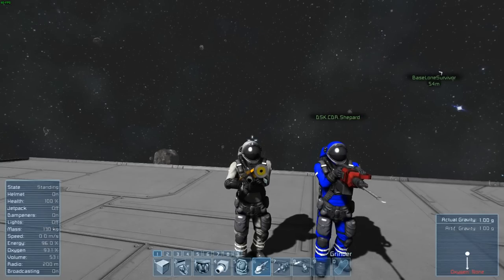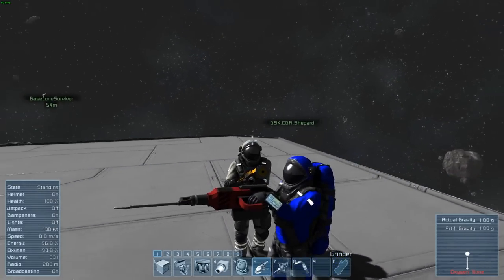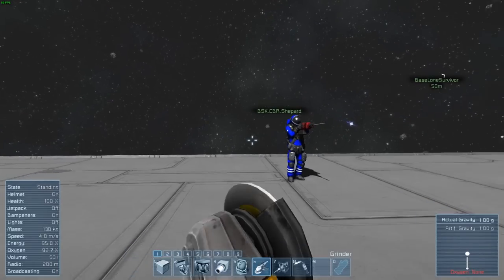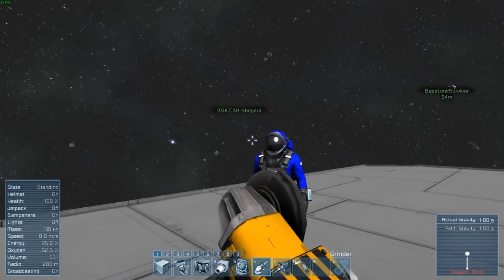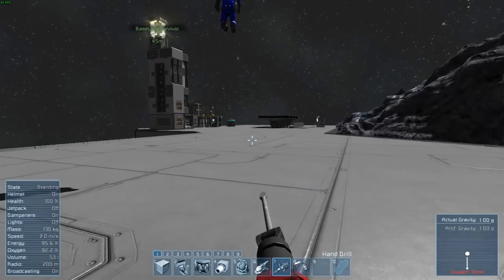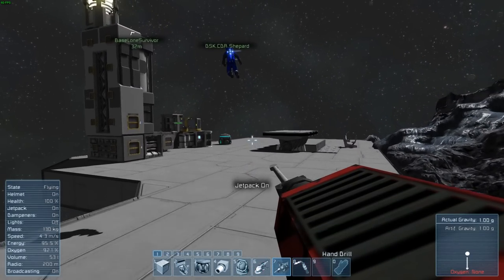What's going on boys and girls, this is Demo and we're stuck in space today with Shepard. This is Space Engineers and Shepard is going to teach me the ways of Space Engineers survival. I guess I have a drill. Alright Shepard, lead the way. What's the first step?